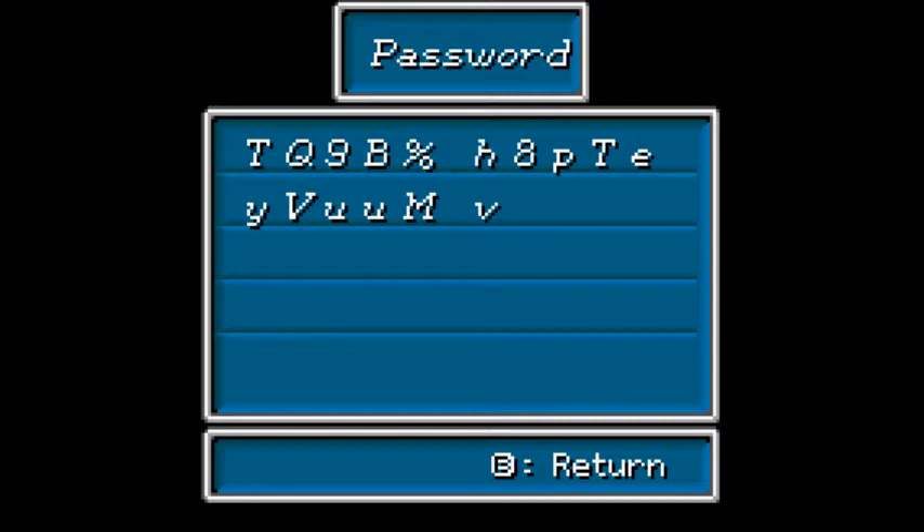In order for certain special events in Lost Age to trigger, you need to have done things in Golden Sun 1. Since I did Golden Sun 1 to 100% completion, I'll be getting all of them. The bronze password also transfers a lot of your items — any of the Psy Energy items you have, which we'll need to get certain djinn. Other than that, nothing else really matters.